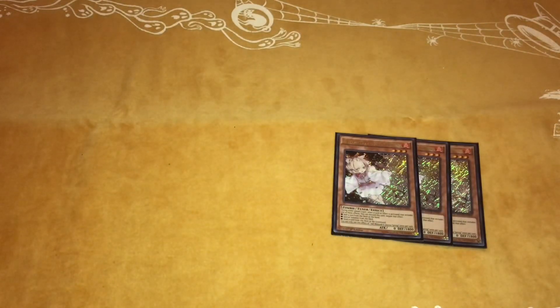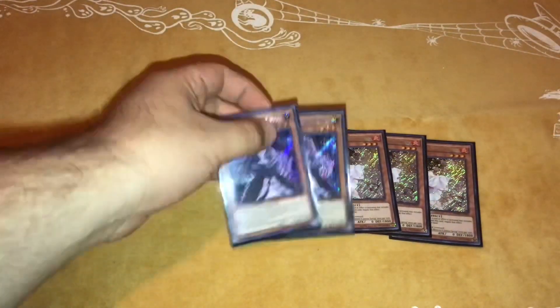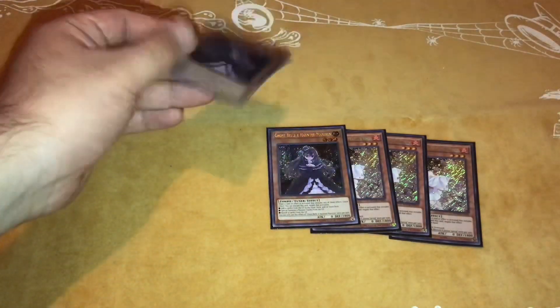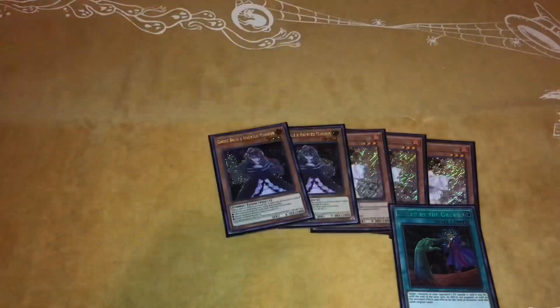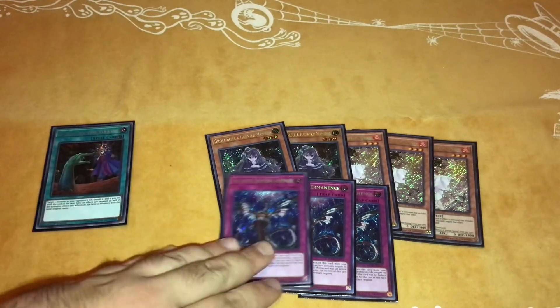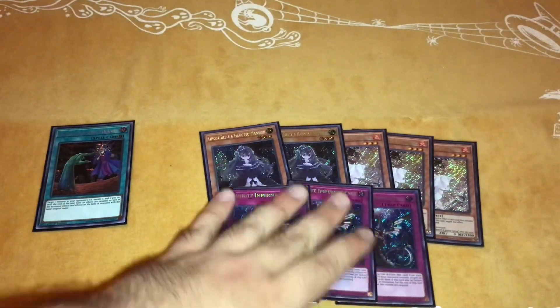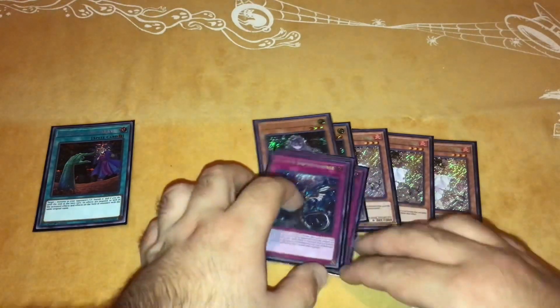For generic cards, we play triple Ash Blossom and triple Ghost Belle — though Ghost Belle could be Veiler or Nibiru if you want more Light targets in the deck. One Called by the Grave and triple Infinite Impermanence. Imperm is pretty generic even though it doesn't count as a hand trap per se. That gives us eight hand traps in the main, and you can play more in the side.